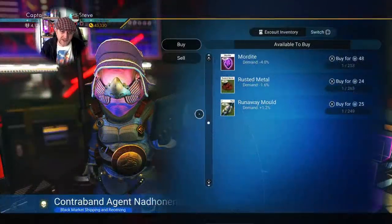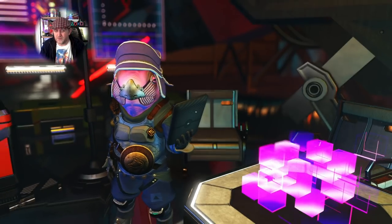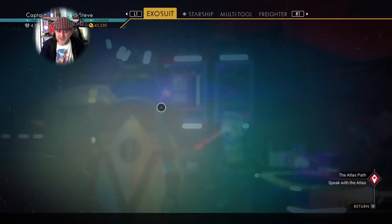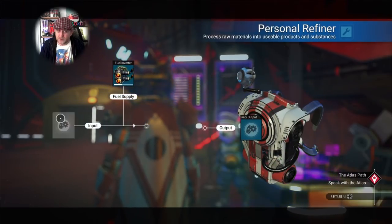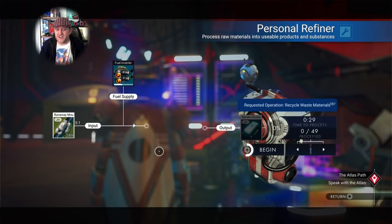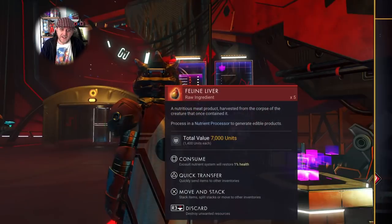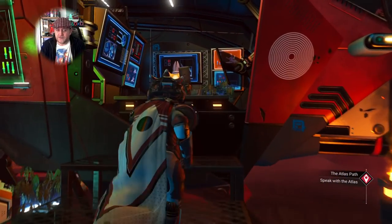This vendor sells runaway mold, but the conversion ratio is roughly five to one, so you're not going to get as much as from larval cores and hadle cores. It's kind of there as an option, but it's really not worth doing — and it's quite expensive for what it is.